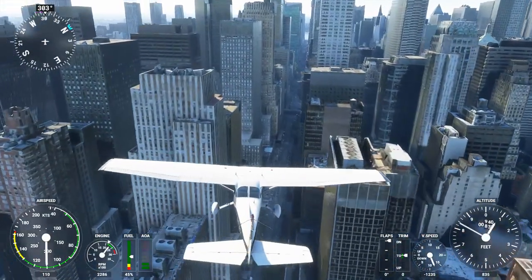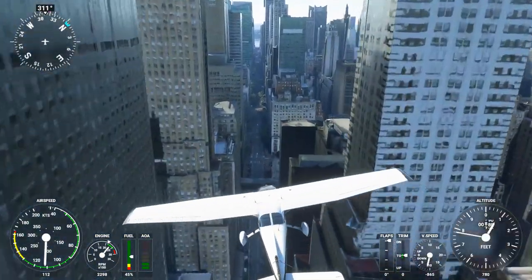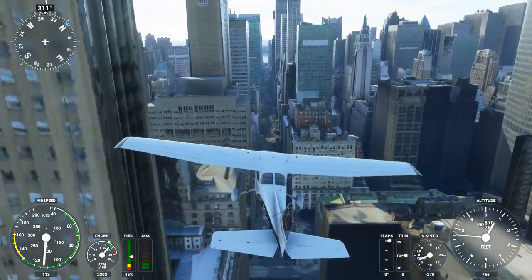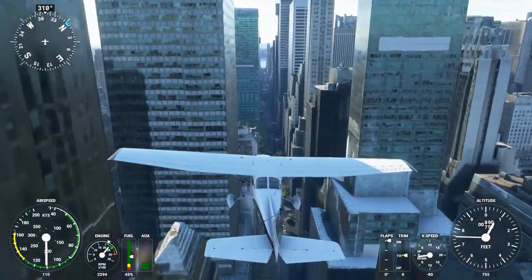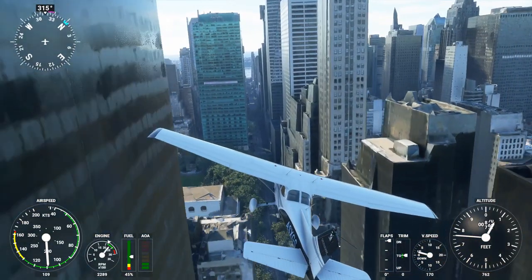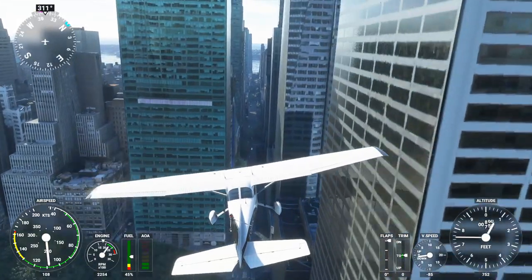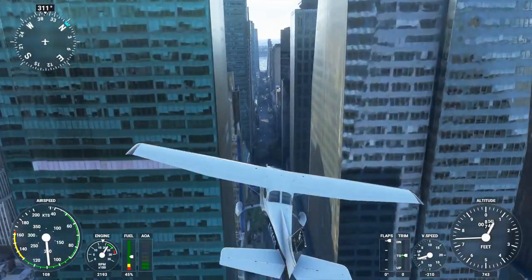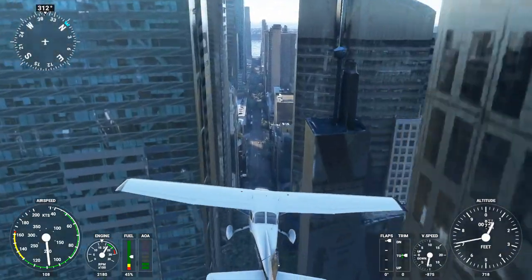Coming around here, I was going to follow what I thought was 42nd Street on through. There's the Chrysler Building. I don't think the model of it is quite as nice as the Empire State Building — we should really judge from the top bit. Here we go flying through here. I was scouting out this road in case it might be a good one to land on, but I didn't think so.